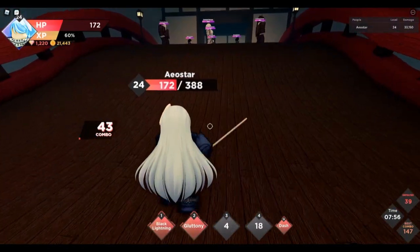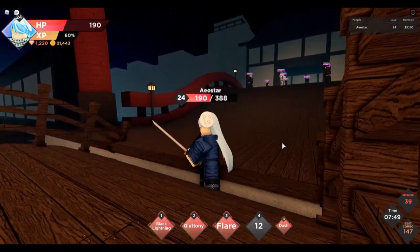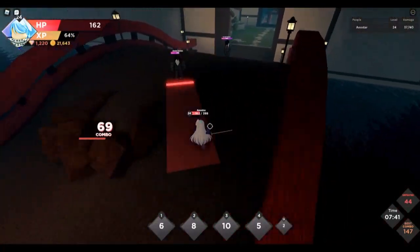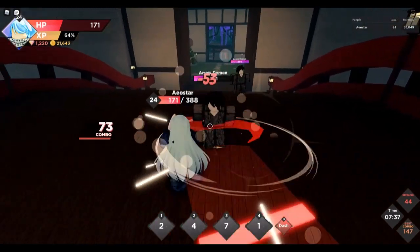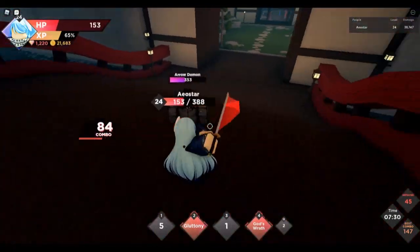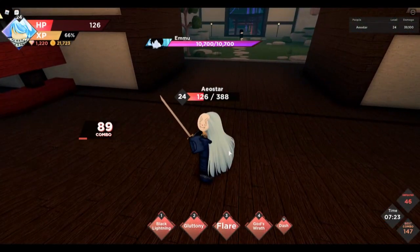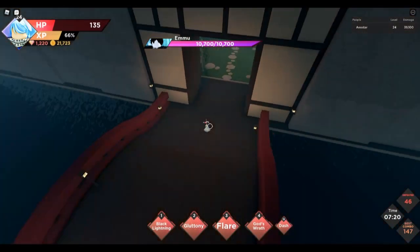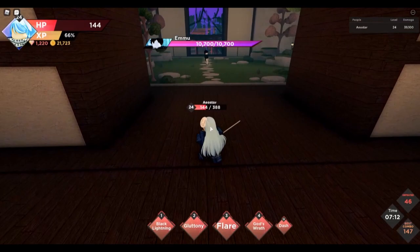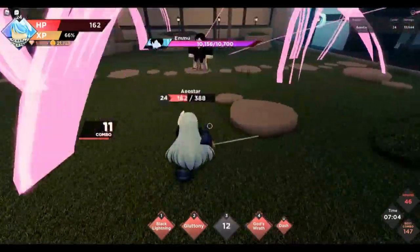It would also be great if the cards had special abilities, like a set bonus if they're from the same area or tribe. There's so much more potential. Black Lightning is not punishable, so it's really good, compared to Flare and Gluttony. Flare has a large effect that's really hard to see sometimes, so it can block the hitbox and sometimes you can't dodge it.